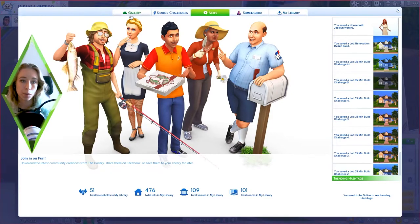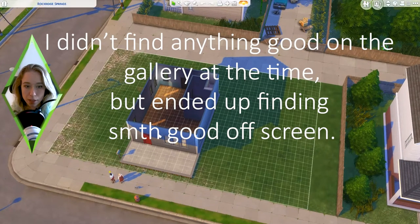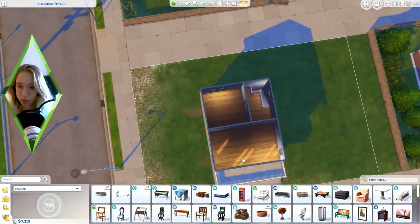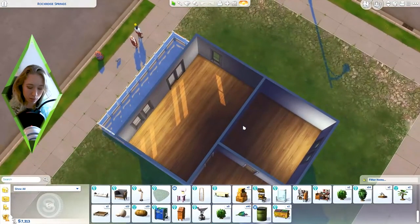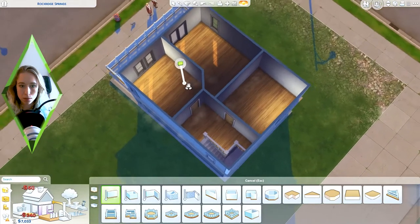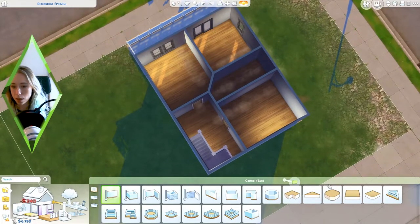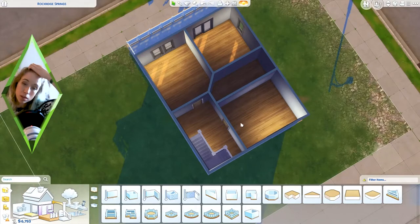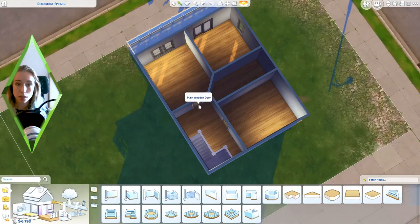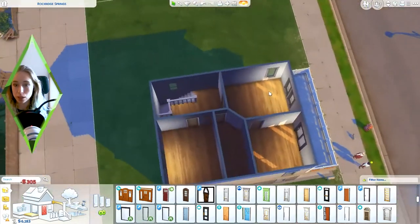I think we have everything. We haven't lived long in this house but goodbye, farewell. Let's move this household. The question is, do we want to keep this house or are we going to get a shelf from the gallery? Okay so we're going to have to make do with this for now. I'm fine with the layout of the downstairs - the bedrooms don't have to be that big. Another bathroom here, and maybe have a workspace there.